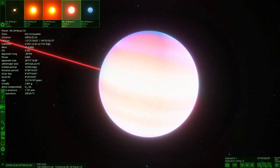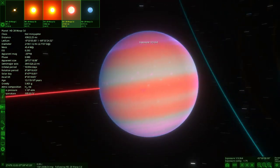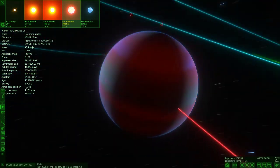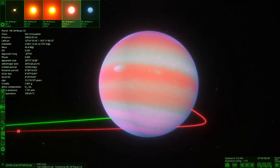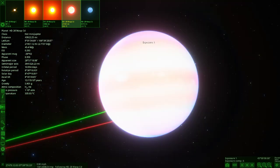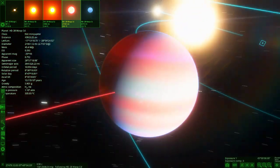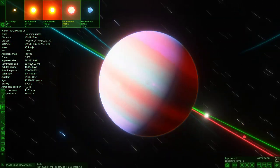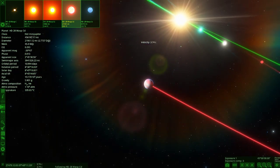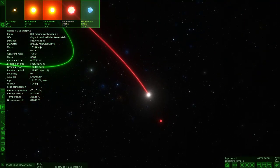We can turn down the exposure settings to get a nicer look at it — it's got a coral sort of pink color with different colored bands, and a bluish-red atmosphere in some areas. Let's put it back to how it's intended to be viewed. Just look at all the stars around here — there are two over there, and you can see the other planets glowing as well. So that is CD, and now we're heading to CC which appears to be the only water world.